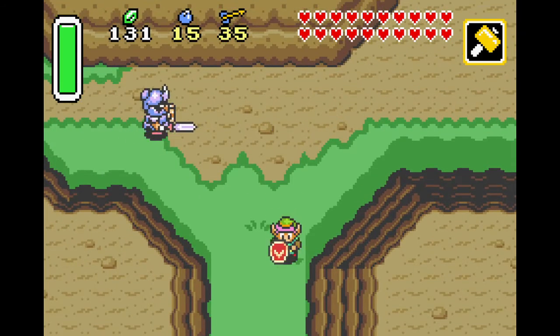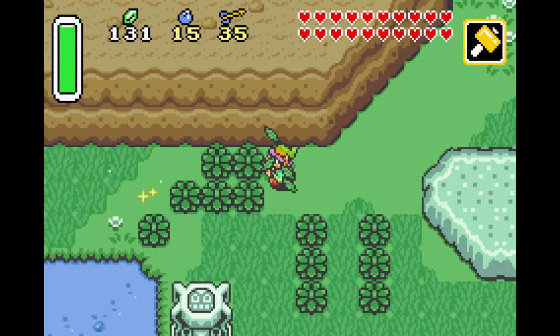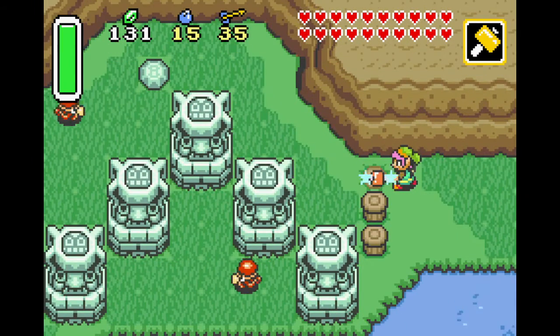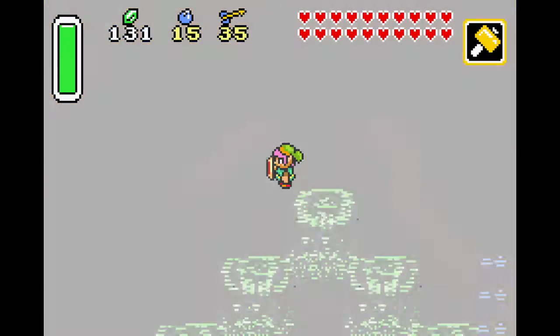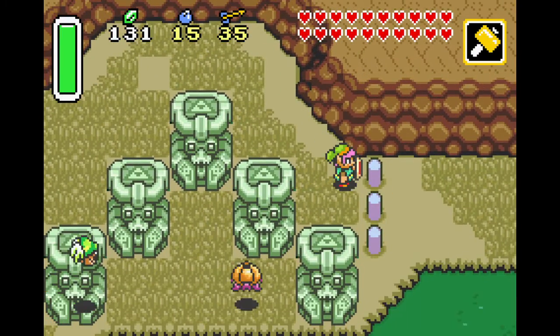I said in episode 7 about how you get this Master Sword upgrade but you stop fighting people that it's actually worthwhile fighting. Even in the overworld now, they throw those red guys around instead of just keeping the blue and green guys that are actually useful to fight. It's like, well, what's the point? But that's fine.